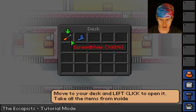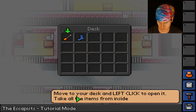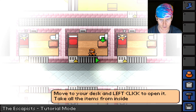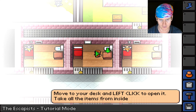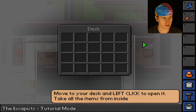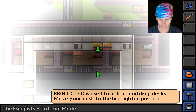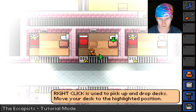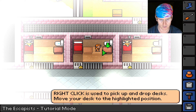Those are two very strange items to have together. The tutorial says: 'Move to your desk and left click to open it, take all the items.' Right click is used to pick up and drop desks. There's a ghost desk showing where to move it — there we go.